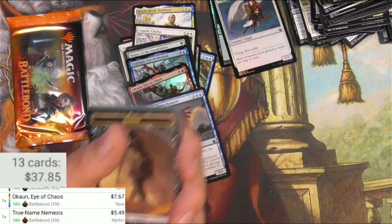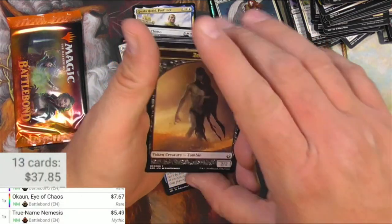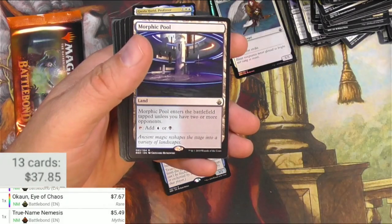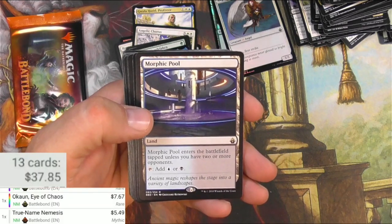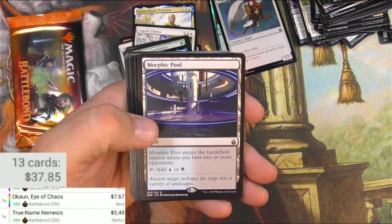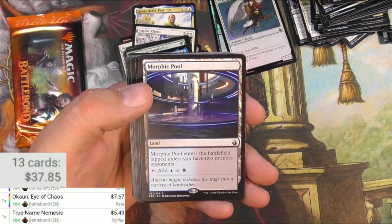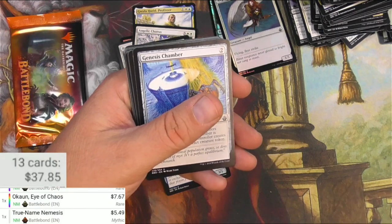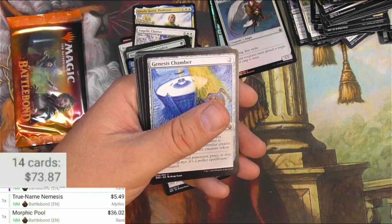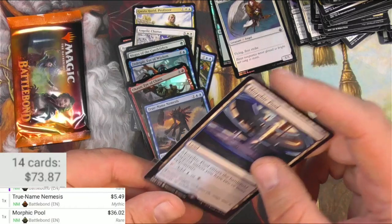True Name Nemesis was originally from Commander 2013, Battlebond was the second printing, and then Time Spiral Remastered brought the price all the way down to $5. Zombie Mountain. Morphic Pool — another great card out of this set, one I was hoping to get. It's a dual land: enters the battlefield tapped unless you have two or more opponents, then add blue or black. Just like an Underground Sea, other than it's not a swamp or island so you can't fetch it. Still, it's an auto-include in a lot of black-blue Commander decks. Morphic Pool goes into the sleeve.